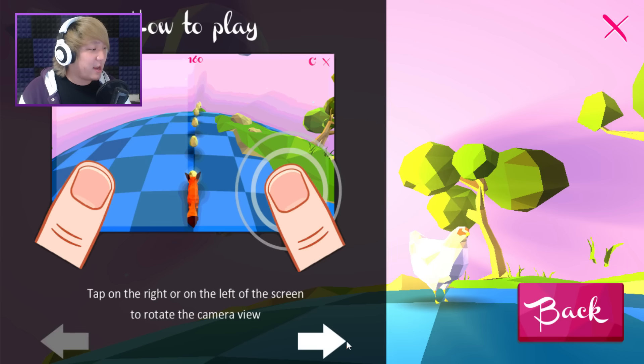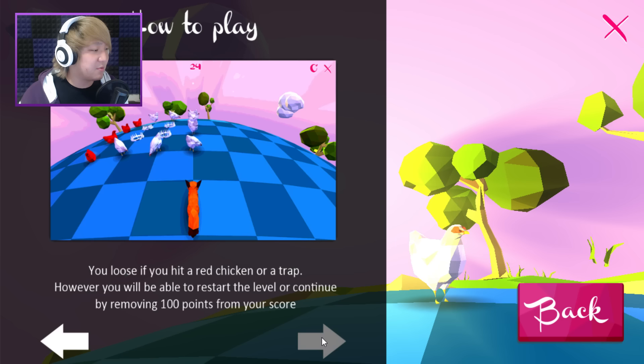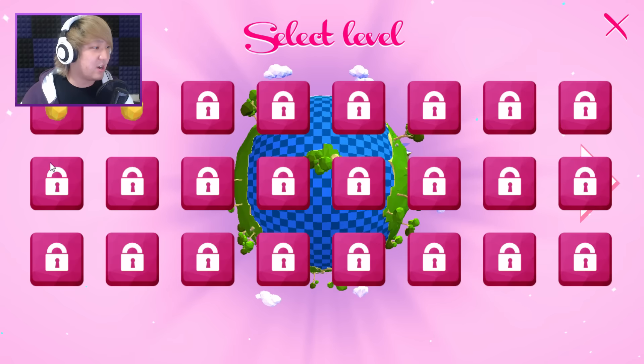Alright, so: left and right around the screen to rotate the camera view, collect all the eggs slash chickens. Catch all the white chickens from each group — a caught chicken turns red, and a fully red group delivers eggs. Be careful: the more you catch, the faster the fox runs. I'll lose if I hit a red chicken or a trap. Yeah, it's literally the exact same as the mini-game from Sonic. Let's go ahead and start.